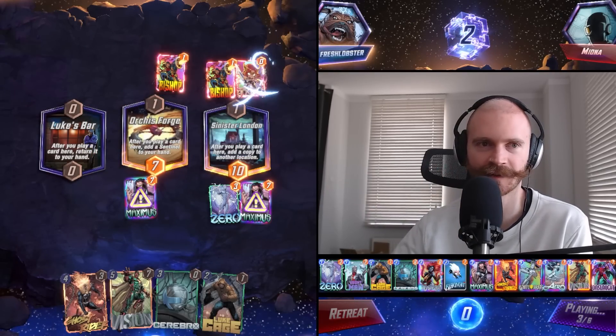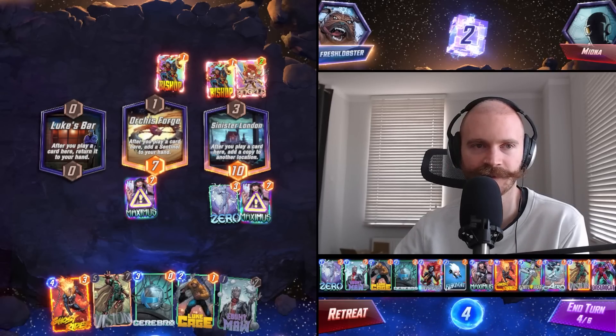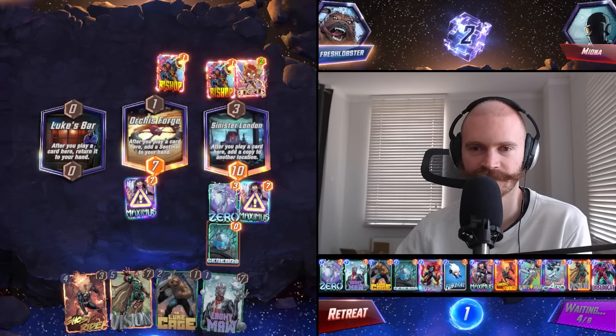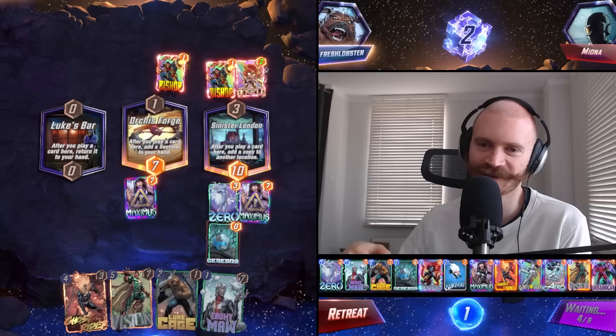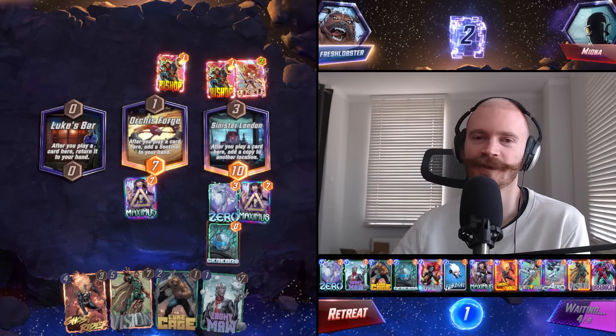Zero makes a lot of sense in this because it enables two of our other early game plays - Maximus and Ebony Maw. This does make us vulnerable to Shang-Chi, but they don't really have another play this turn.